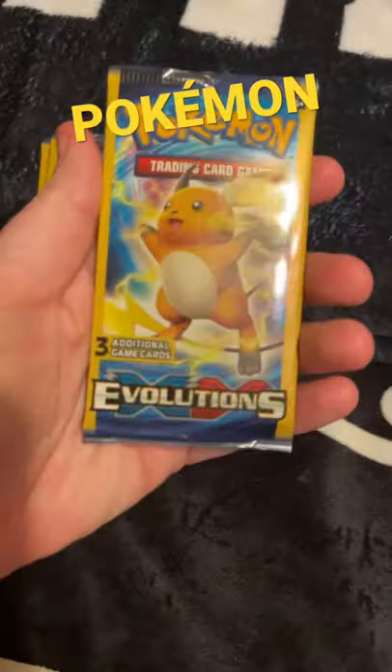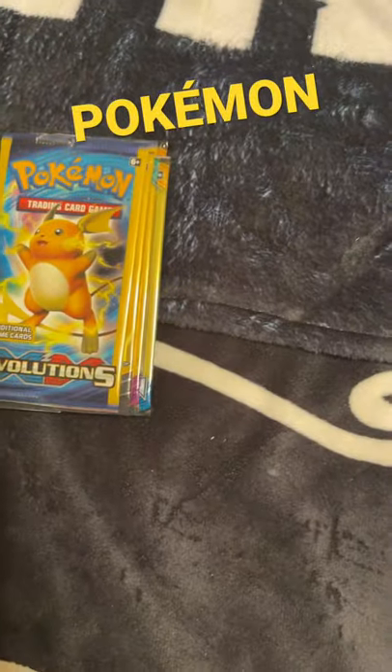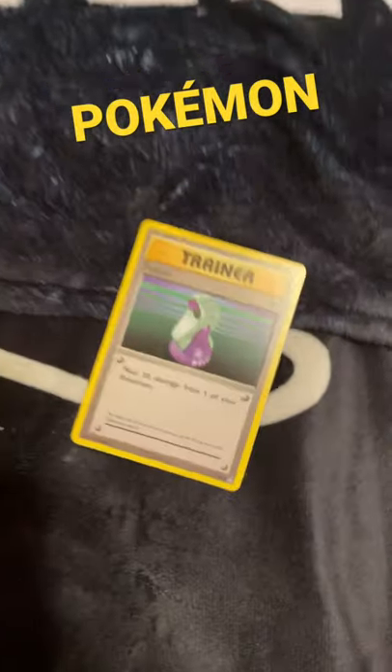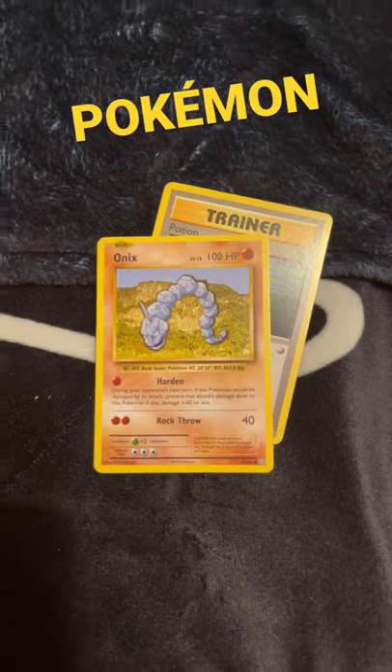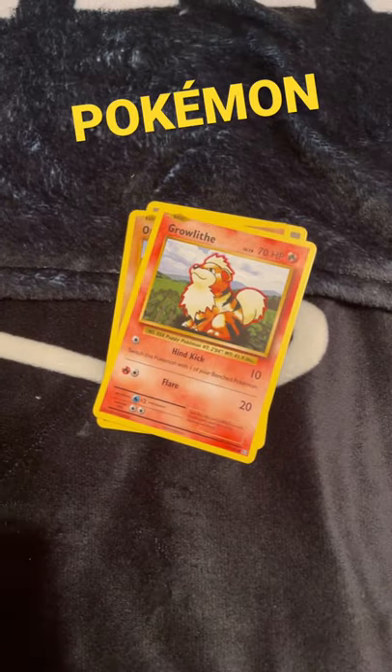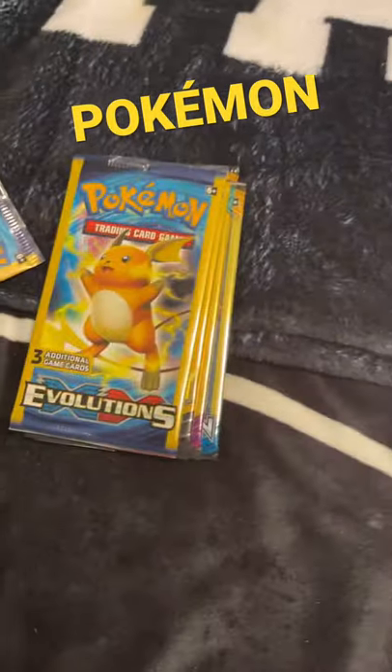All right, let's open up some Pokemon cards. This one here is coming straight from Evolution. We're going to get the Trainer card, we're going to get the Onix, and we are going to get Growlithe. Let's move on to the next pack.